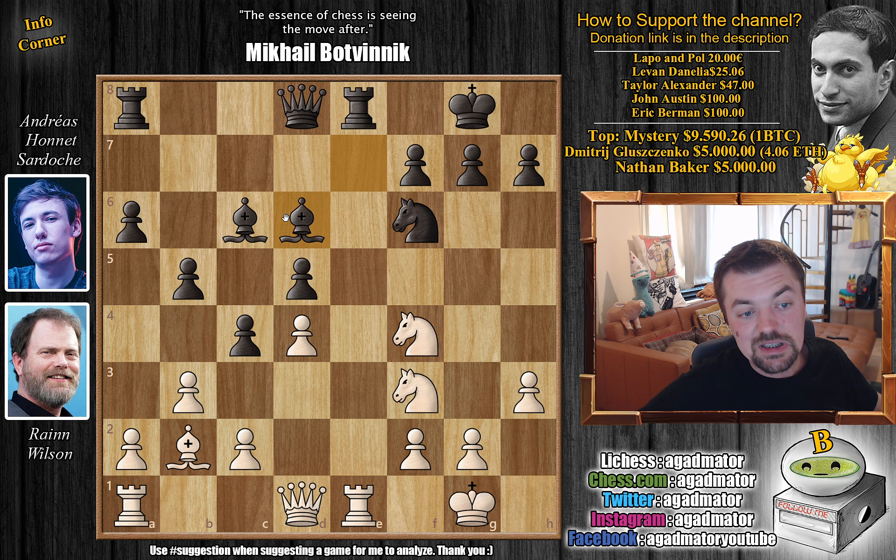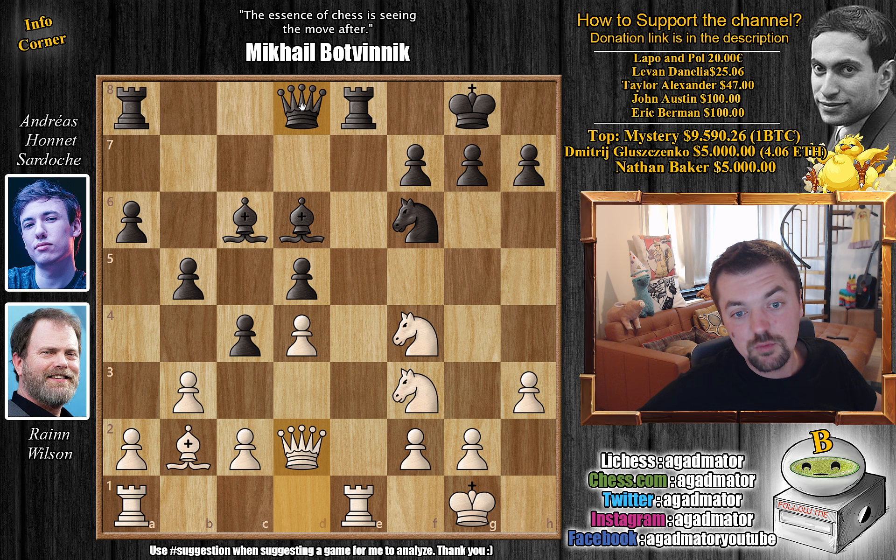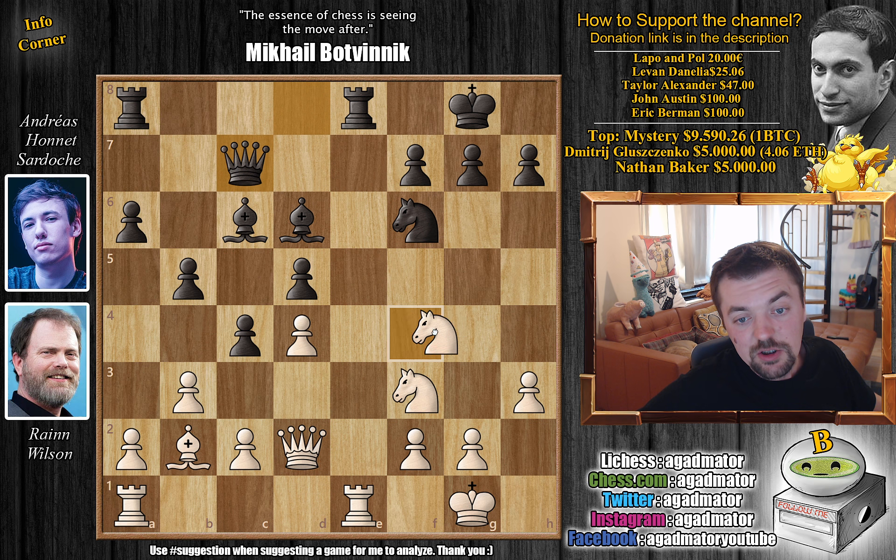Now comes bishop to d6, putting pressure on the knight. So queen to d2, defending that knight on f4 and also connecting rooks - this is something you always want to do to finish development. Black does it with tempo: queen to c7, and now the rooks are connected and the knight on f4 is under attack. Although knight to e4 was also incredibly strong - a beautiful square for the knight, attacks the queen on d2. But queen to c7 first, putting pressure on the knight.